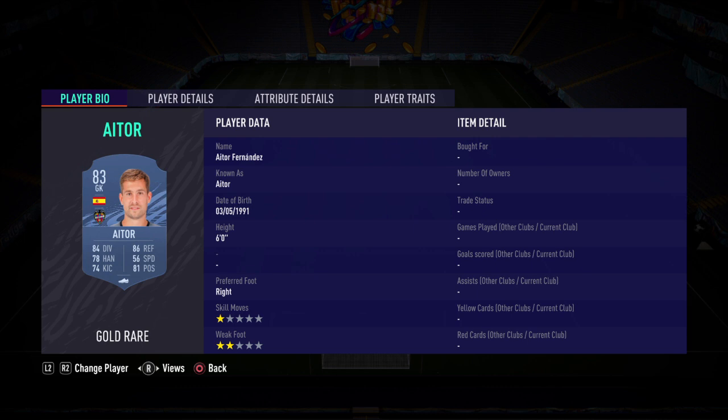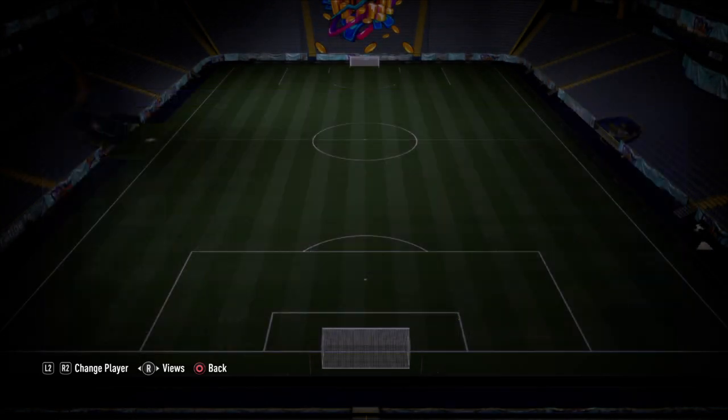For this squad we've gone for Eitoring in goal, right back Sergio Roberto, two centre backs Geyer and Courtois, left back Romaldo, two CDMs Saul and Vertonghen, right mid Dean Maria, left mid Rafa, CAM Danda, then striker we've got Cardi.